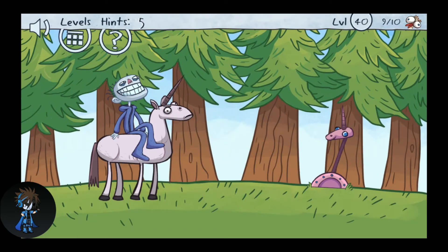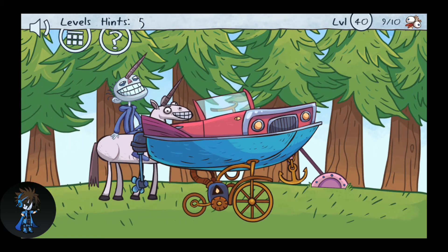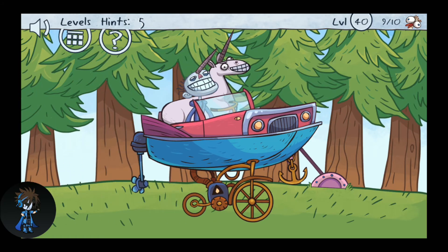Then put the lever down and press on the guy for a while so he gets a horn like a unicorn, then click on them again and again and they go in the car — though I guess it doesn't look like a car.